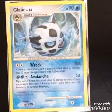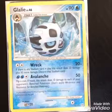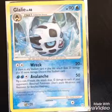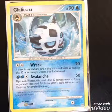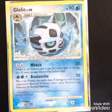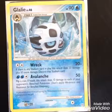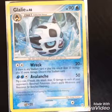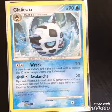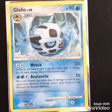This is a 2009 Glalie. It evolves from Snorunt, and it says its level on it — that's how I know. I like Pokemon with the level on them. It looks like Glalie is in an ice cavern. If you've ever played the Ruby version on the Game Boy, you know that in one of the gyms they battle a lot with Glalie. It's level 46 and has the move Avalanche, which does 50. It's only from 2009 but I love this guy — he only has a little tear in the middle.